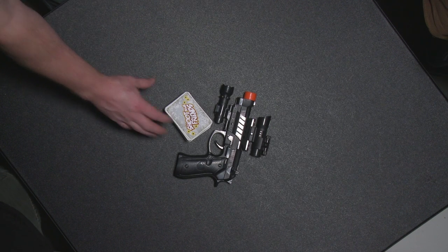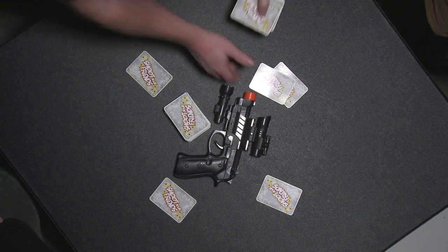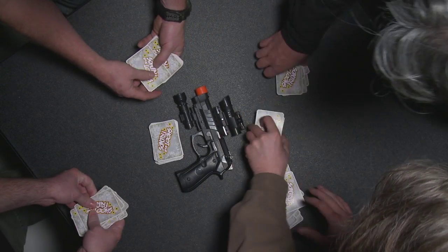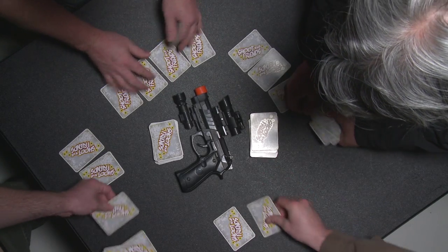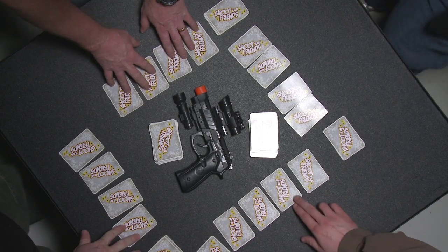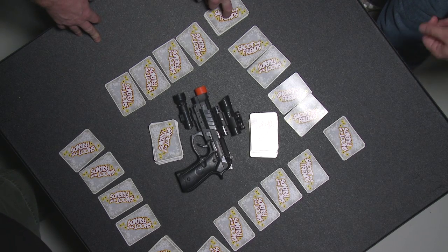We're going to teach you how to play Shoot Your Friends. Start by dealing eight cards to each player. Without looking at the cards, each player takes their cards and spreads four face down side by side on the table, and the other four off to the side. We'll refer to these four cards as your set, and this is your hand.